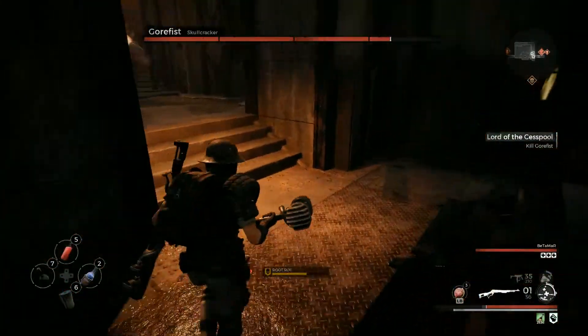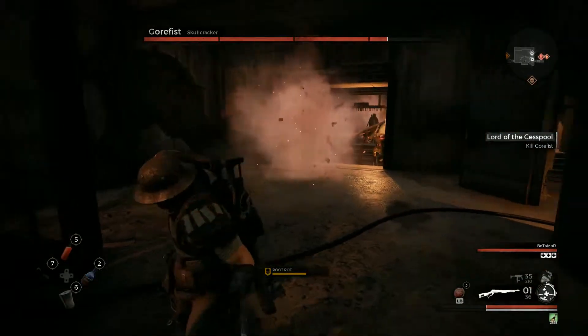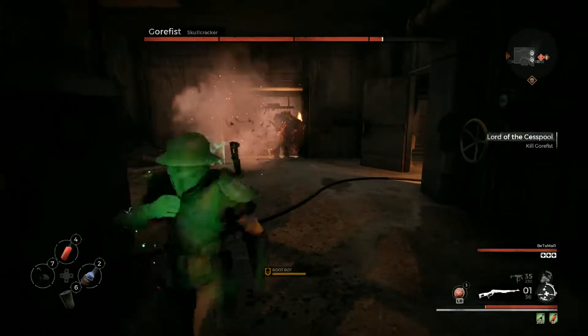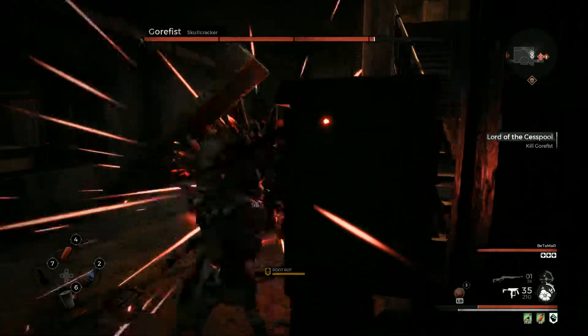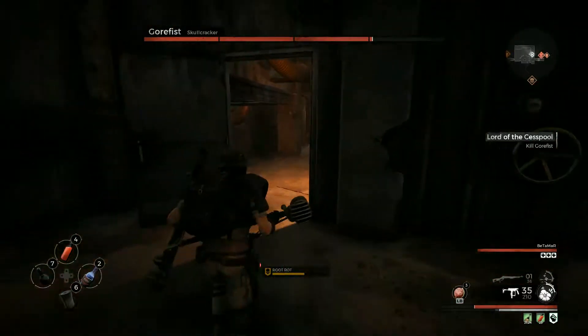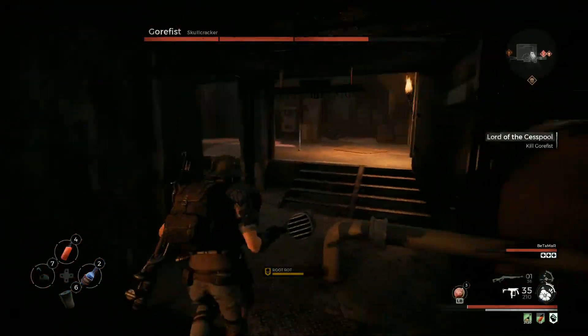First up, preparation. Make sure you jump back to the ward and upgrade your weapons and armor as high as you can. Also remember that Ace sells extra iron, so you can use that to upgrade them even further. While you're there, pick up some oil skin tonics and some bandages.